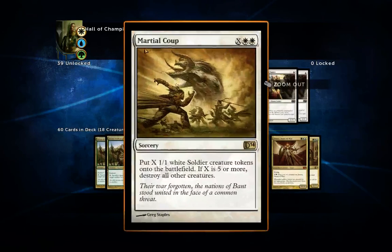I've also got two Martial Coups. Not the most cost-efficient card, but if you make X equal to five or more, you can destroy all other creatures. Removal is very rare in this deck, so I've included both purely for that board-wipe effect. Even though you need seven lands for it, any removal is good removal.